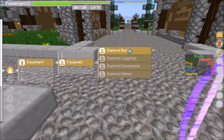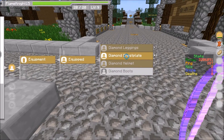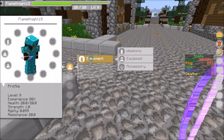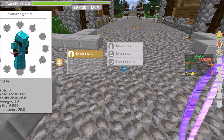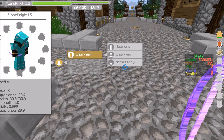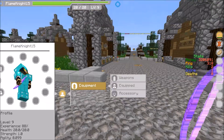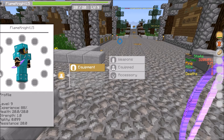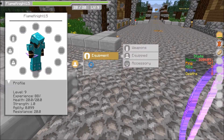Now if you have a lot of different things, the way to scroll down is you can press and hold, or you can use the scroll button or the middle wheel. I recommend doing the middle wheel usually, because if you do the click and drag it kind of screws everything up and makes you equip something you didn't really want to equip. So I wouldn't recommend that.